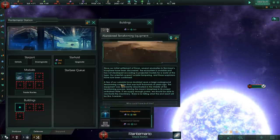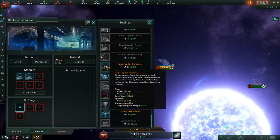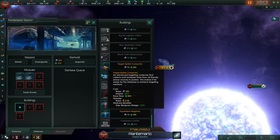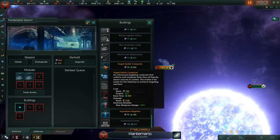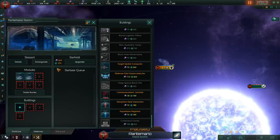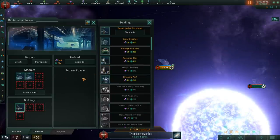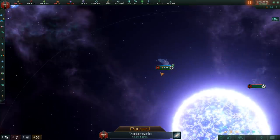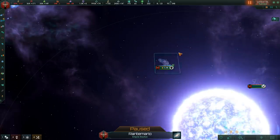In addition, you can take the targeting uplink computer, which is a rare technology. It gives your weapons an additional range of 50%. It says 'ship weapon range modifier,' but it's not really specified anywhere whether it actually applies to the weapons on the station itself. That additional 50% range means strike craft, lasers, or kinetic weapons will shoot at a longer distance. So the starport is rather nice.